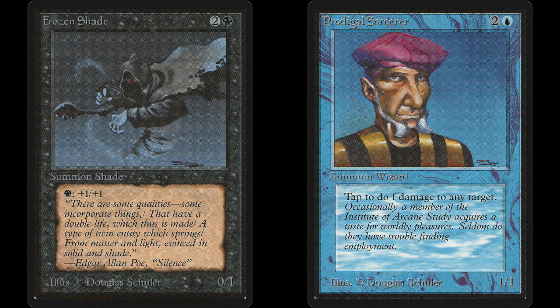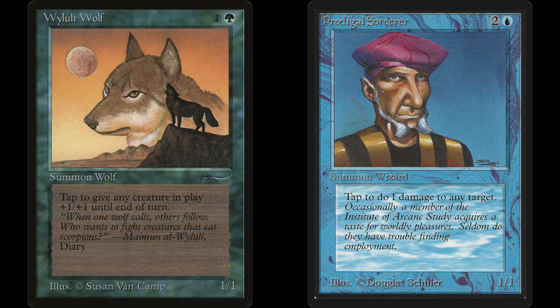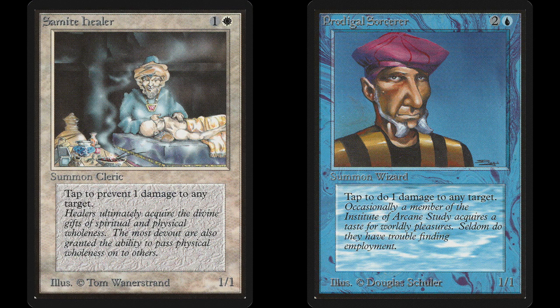A Frozen Shade with only one untapped Swamp. A Ley Druid guarded by a Healer with Holy Armor. An obnoxious Wall. Or a creature that is continually being saved by the Amulet of Kroog. And if there are multiple Healers, you need more Prodigal Sorcerers — though not an equal number, since a player with the Prodigal Sorcerers has the advantage. For instance, if your opponent has 3 Healers, you only need 2 Sorcerers to pull off the above trick. The specific formula is to count the number of enemy Healers on the board, add 1, divide it by 2, and round up. This is the number of Prodigal Sorcerers needed to beat them back.